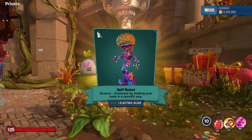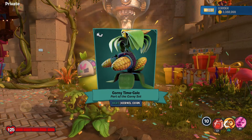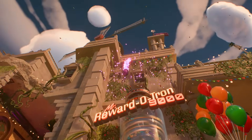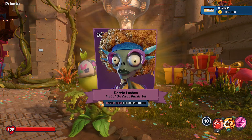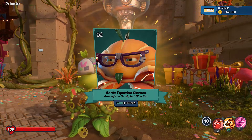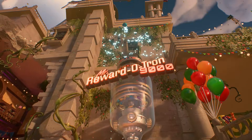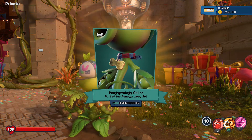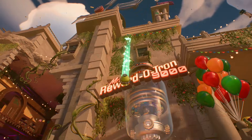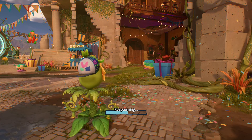Floral Topper spectrum hat - rare for the Rose, I like that one. And another rare - Half Robot gesture for the Electric Slide. Here's another rare - Corny Time Calc, part of the Corny set - I think we've seen some characters in story mode with that on. The Dazzle Lashes, part of the Disco Dazzle set - getting more rares. Nerdy Equation Glasses, Nerdy But Nice set for the Citron. And Pegyptology Collar, part of the Pegyptology set - some kind of Egypt-inspired thing.